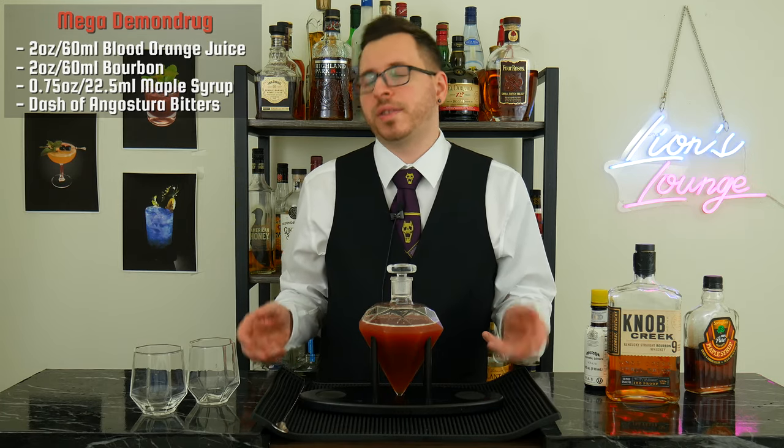And there you have the Mega Demon Drug from Monster Hunter Rise. I recommend you serve this over ice. That's strong. What's really interesting about this cocktail is that the blood orange juice and the Angostura bitters are probably what shine through the most. But at the tail end, you do get that sweetness from the maple syrup, as well as the vanilla notes from the bourbon. Overall, it's a very tart and spicy cocktail that's also really powerful. And what's cool is that when you serve it over ice, it starts to mellow out over time. Already on my second sip, it's a lot sweeter — I can taste the bourbon and maple syrup shining through.